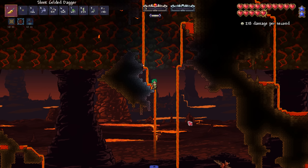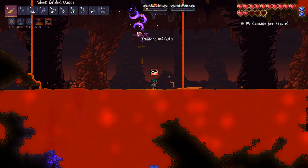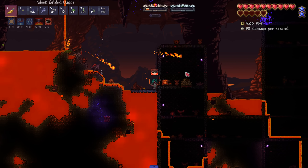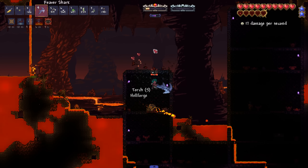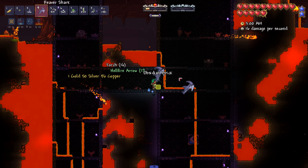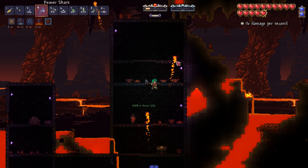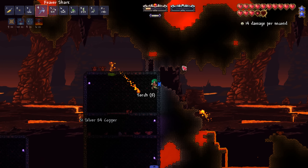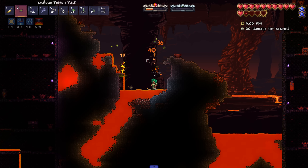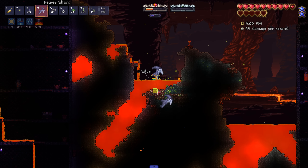We are finally in the Underworld! Let's throw some buffs on. We've got a few missions down here - let's get rid of this crazy daemon. Revengeance enemies, you're so crazy! I mined up the hellforge - I knew that was a hellforge even though the sprite was different. Basically what we need to do down here first is get some hellstone ore.